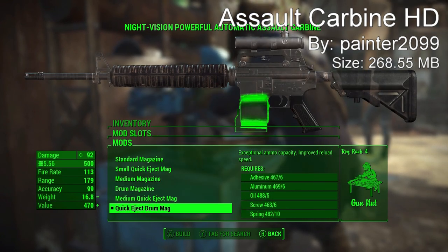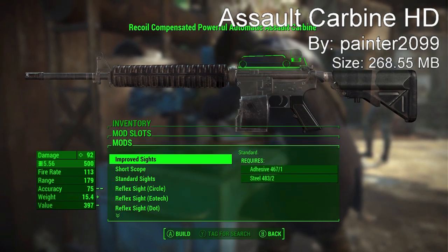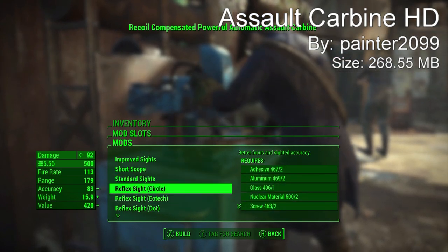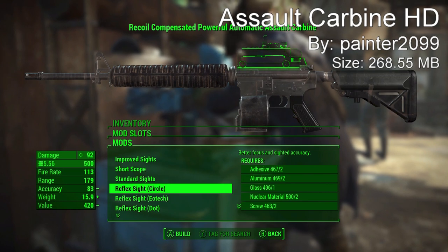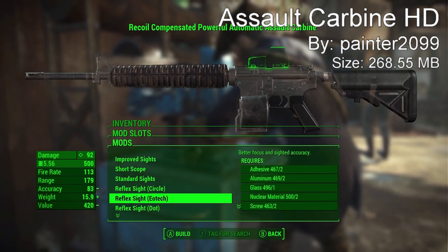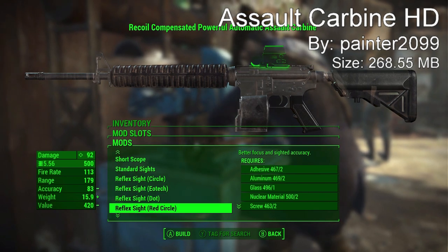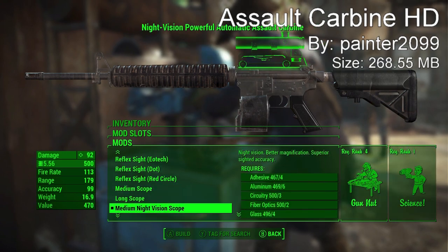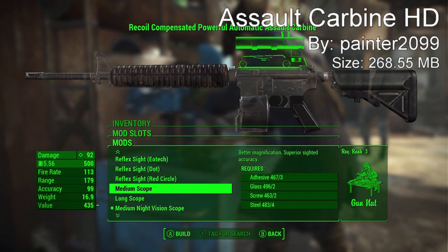Some of the modifications available for this gun include a ton of receivers, 5 stocks, 10 barrels, 4 muzzle attachments, 6 magazines with simple and quick-eject mags, 11 sights, and 9 different weapon skins. At the workstation I completely buffed out the gun to make it the best it could possibly be, and I'm going to give you guys a little test fire so you can see what this gun can do and what it sounds like.